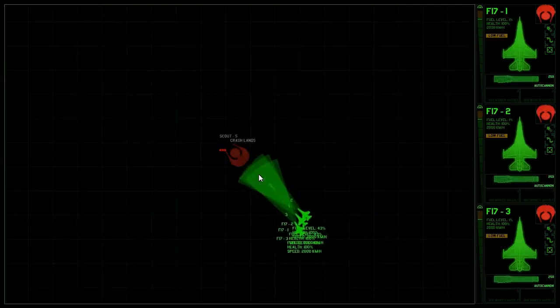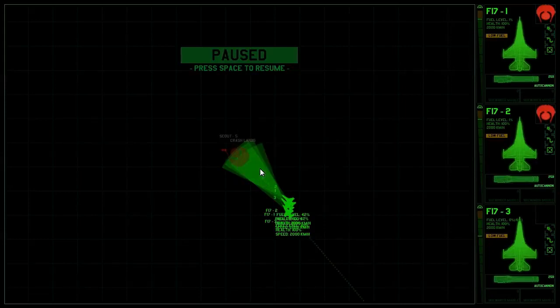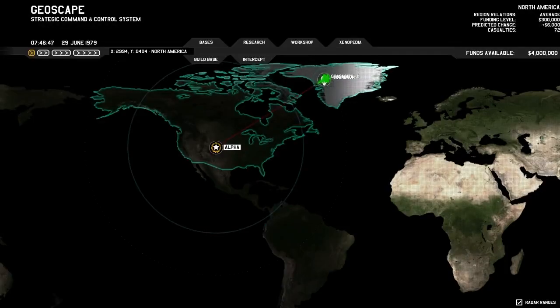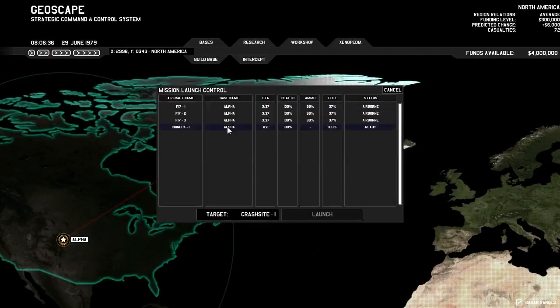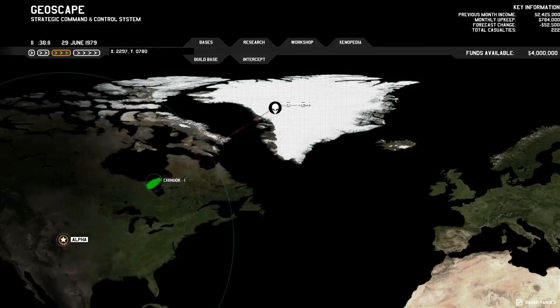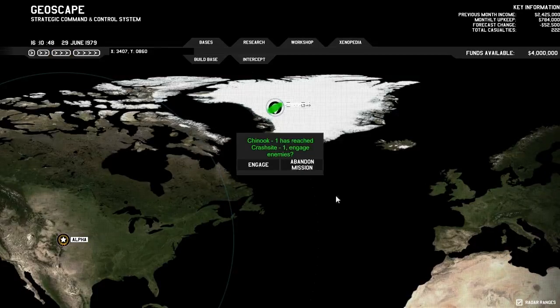It says it crash landed at 90% damage. I'm pretty sure they're all low on fuel at this point. Finally we have a crash site — that is what I've been looking for. It has taken way too much time for this crash site to appear. Let's go ahead and intercept this with the Chinook and have our first battle. This thing is like a blimp, it's really slow, but it eventually gets there.